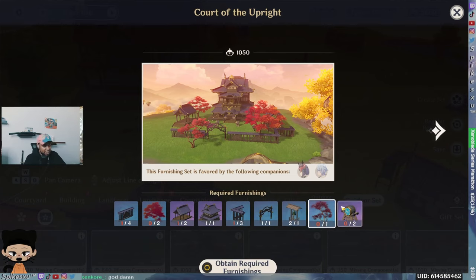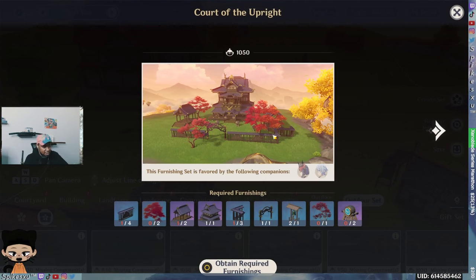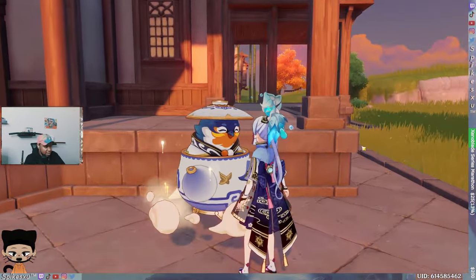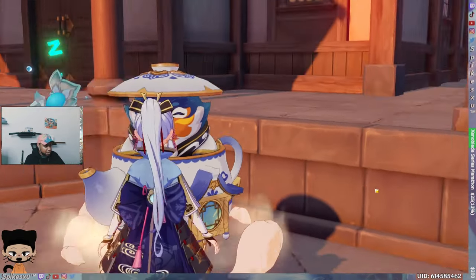Then you'll know which pieces you need, and if you already have them you can make the set. Like I can make two of these and one of these and have a set — boom, that's 1,050 energy right there. Now I'm getting a little boost from letting my characters sit in there. That's how you should go about it: go back and check which items you need, then see if you have them in Create Furnishing.